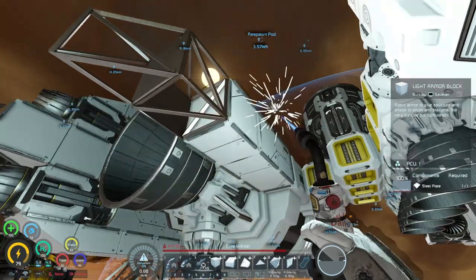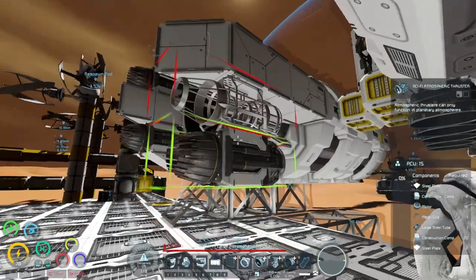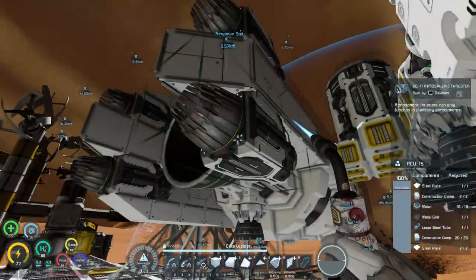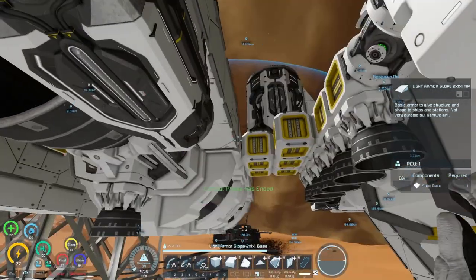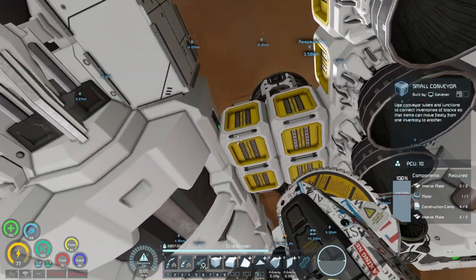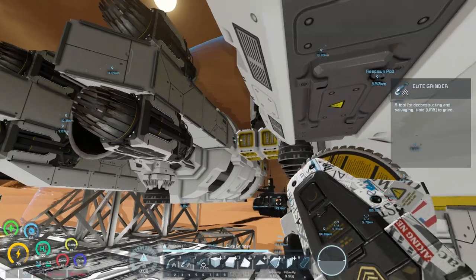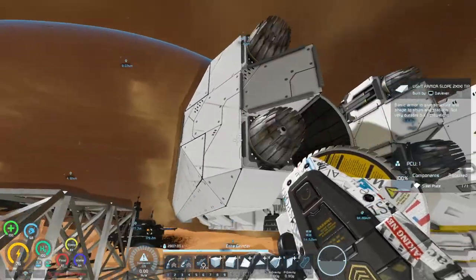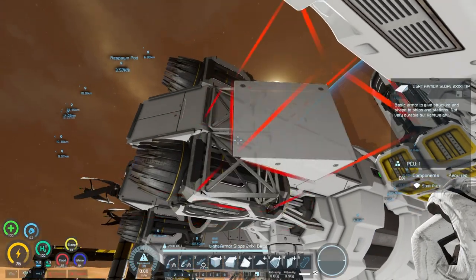This is exactly what I meant by when we're putting on the shell we're going to end up editing somewhat of what we can place. Now we have a better place for atmosphere thrusters so we can design it out a little bit better. Right here I can see that we don't need this one and potentially these two, which is fine, but we just got to kind of design this to give us a little bit of that gap in between as well.